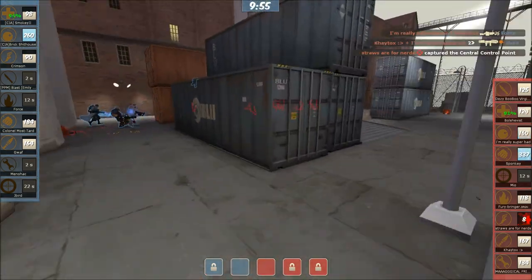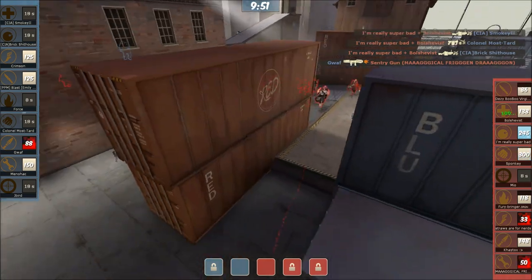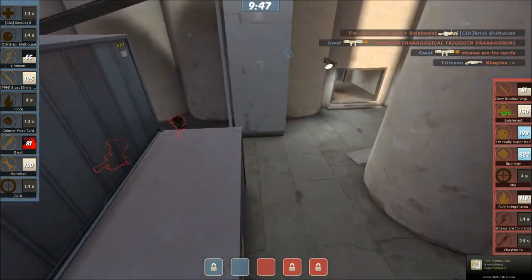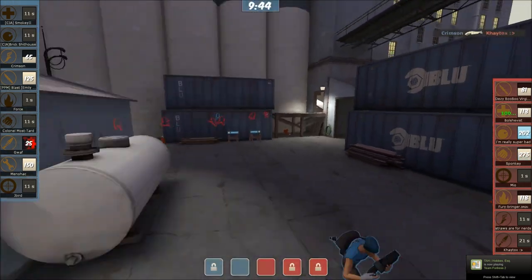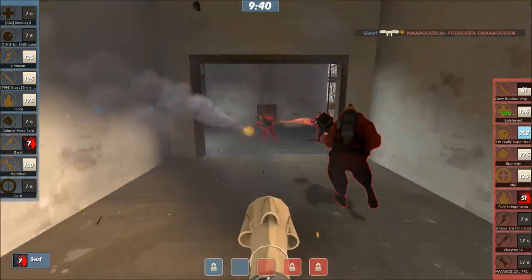They actually get on the point, but Core's coming around the backside. Smokey dropped to a Demoman pipe - got completely controlled out there. That was really greedy from CIA. Now they have to play and defend second - they might even lose second. There's a Soldier in the back trying for Gwarf. Gwarf makes the shot and gets the Engineer. Nobody reacted in time.